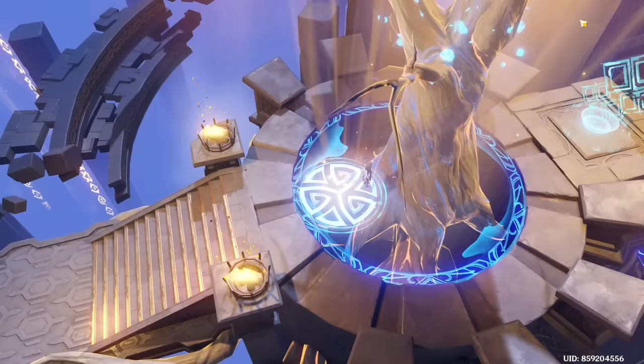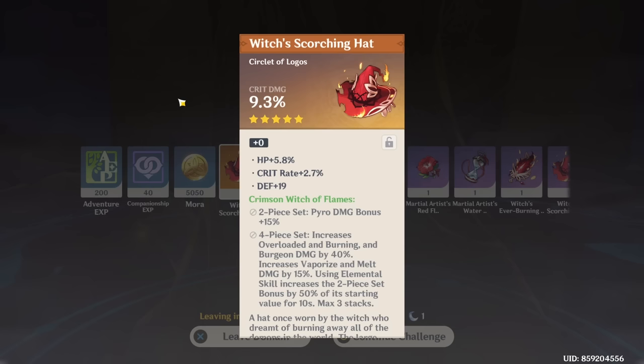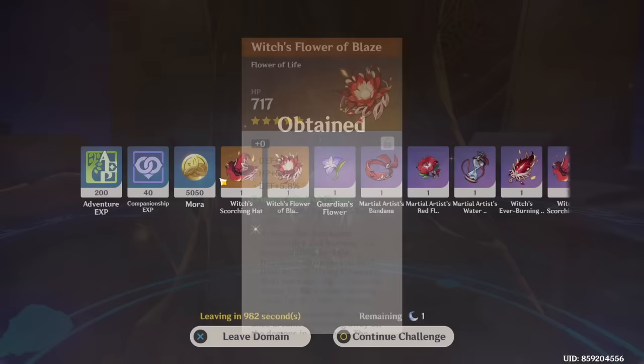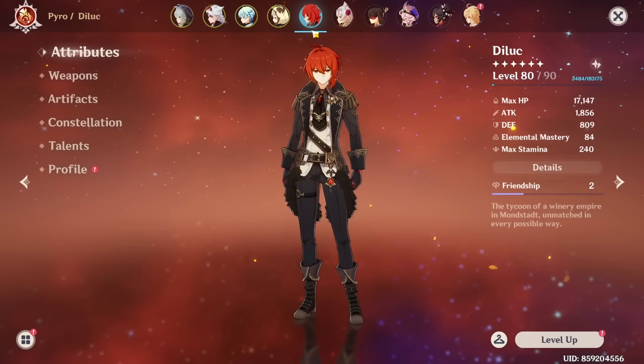The last one ends with a Pyro Goblet - this is not actually a bad piece because if you can stack enough Crit Rate, maybe with a Serpent Spine, this could be a really good piece. But if I'm putting the Serpent Spine on Diluc I might as well put it on Ito. Maybe in the future I'll actually get better parts.